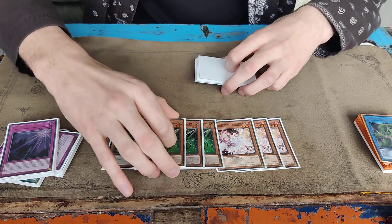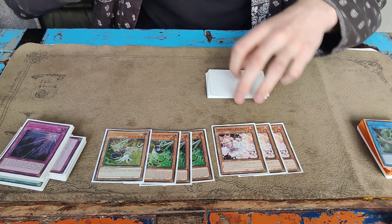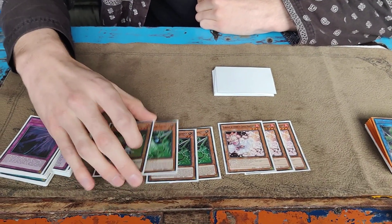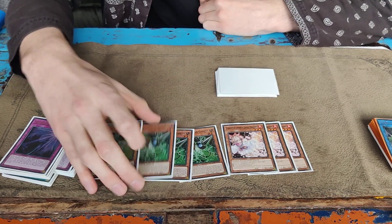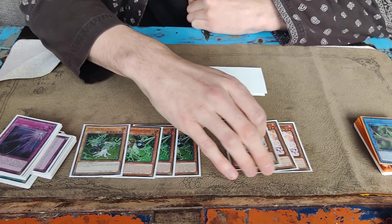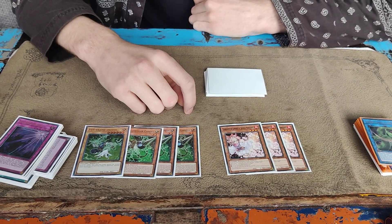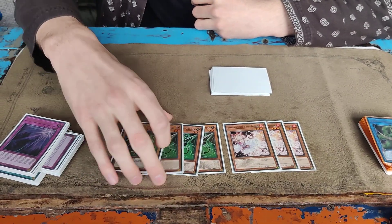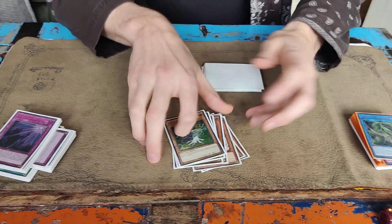Ash and Gamma. Gamma's the worst, but it's nice if you get trolled in game two or three. It's also nice if you just open Nadir Servant — they'll probably Ash it if you start with that, and then you can just Gamma them. And Ash comes up when you open Maximus or Ecclesia, because you can normal summon this to go into Secure Almiraj to still get your Shaddoll engine going. Gamma's just the most impactful hand trap going second, so that's why I played these six.